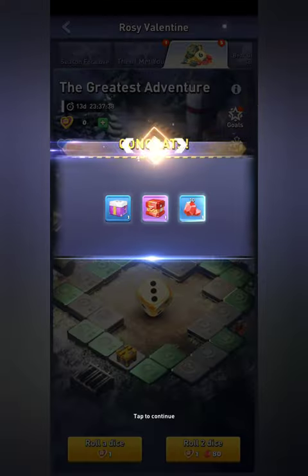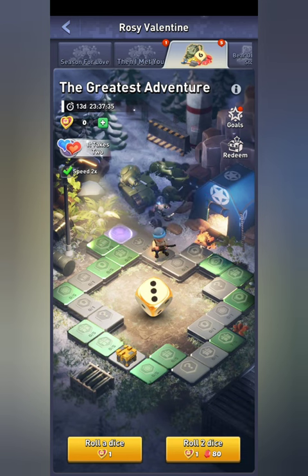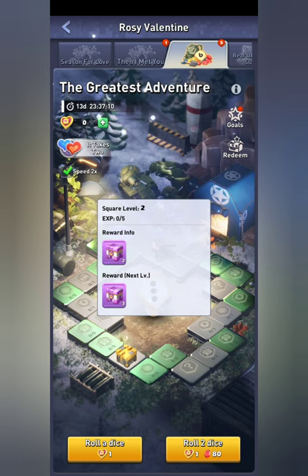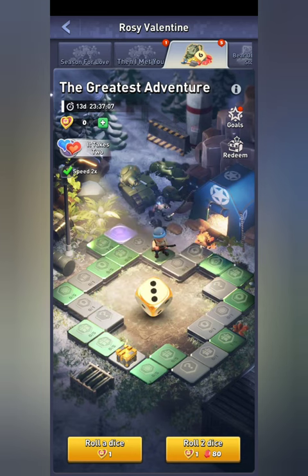Landing on the next square isn't that bad either, because that is the gold shard square. Every time you pass go you get three random squares to collect — that's what I mean by going around more gives more rewards. If you just roll two dice all the time you'll still land on the first square, just less frequently, but you'll get more of the other rewards like components, rare skills, and skill chests.